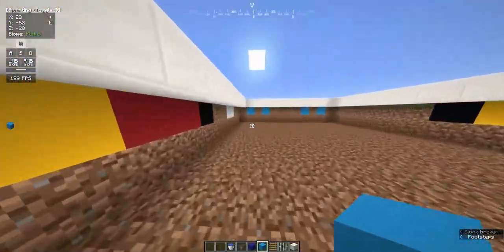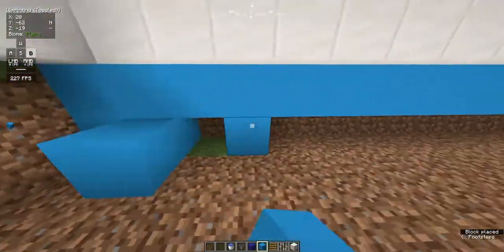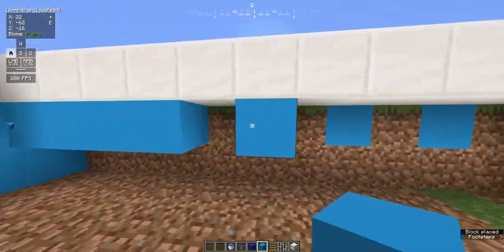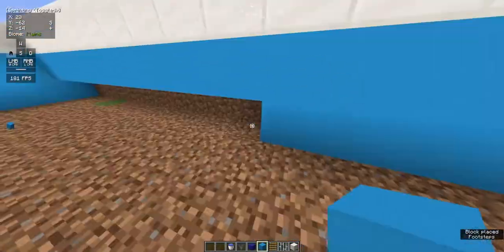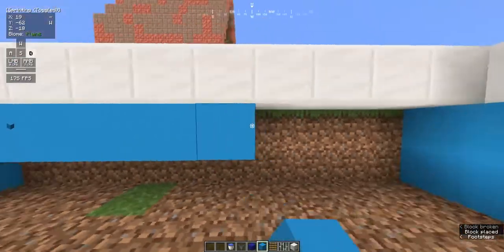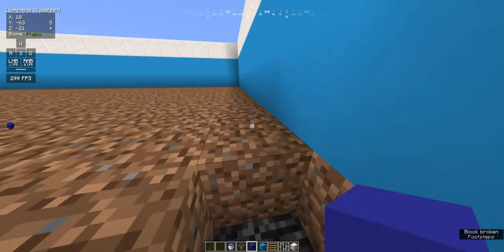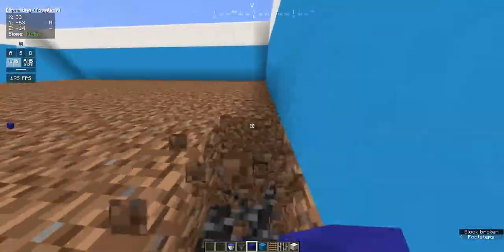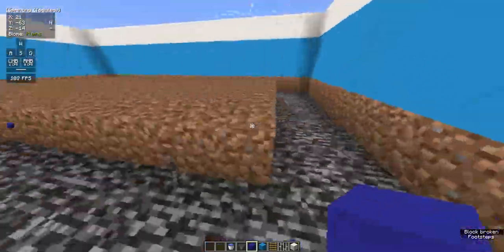So now that we're done, start placing the wall. I used light blue concrete for this because it looks pretty nice and it's a pretty solid color. Or you can use whatever material you want, but in this build tutorial I'm using light blue concrete. And then also dig out the floor.